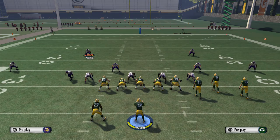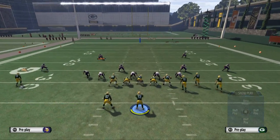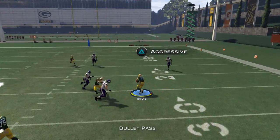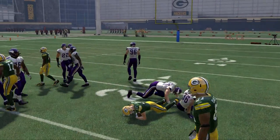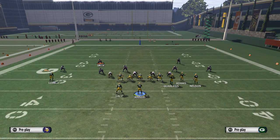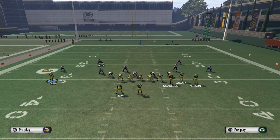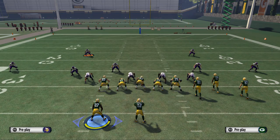One thing we also want to try is hitch routes. What you're going to see is nice hitch patterns from both sides. Some interesting things to note just from the beginning of the play — we want to make sure that this is going to be good against man and zone defenses, and also that our receivers don't run into one another and take away where they're going to go.